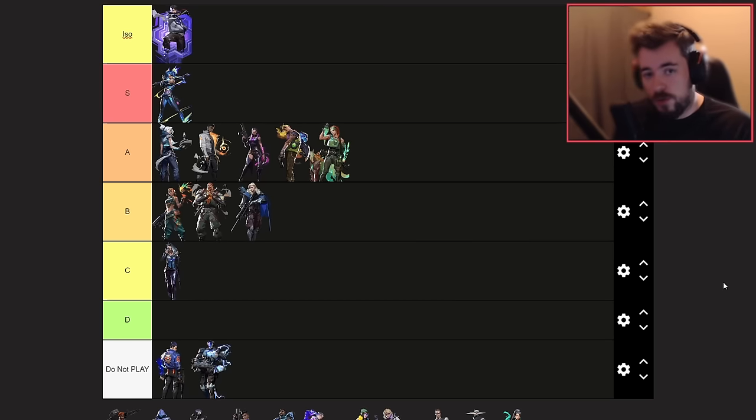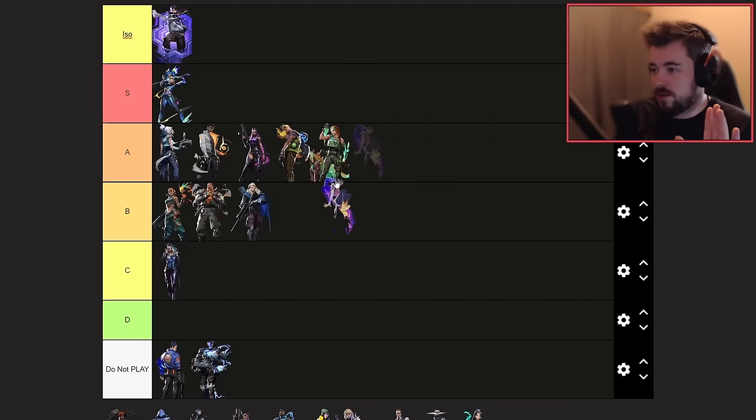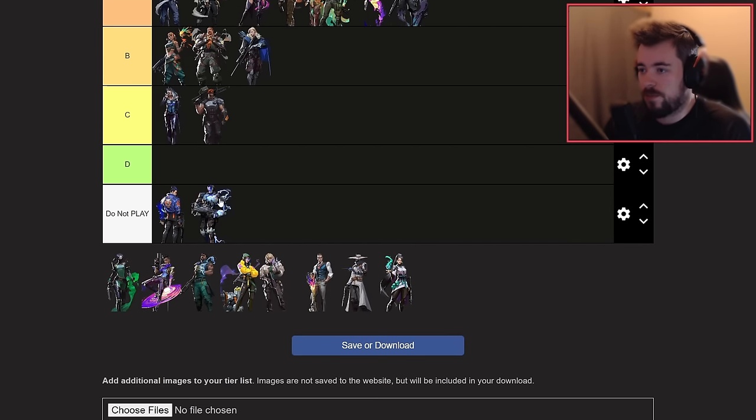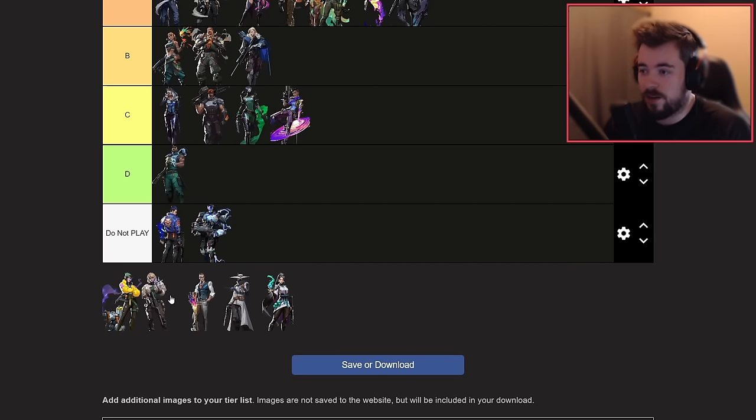For controllers, there are only two worth playing right now: Clove and Omen. Omen is worth it — the cool tricks with his teleporter get you some crazy kills. Clove is very similar to arena-style play in that you can heal yourself quickly and self-revive as long as you get a kill. Definitely play Clove if you unlock her. Brim is not worth it, Viper is not worth it, and Astra I love but she's not worth it right now.